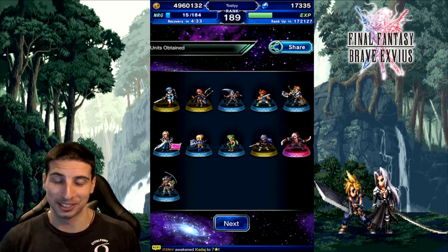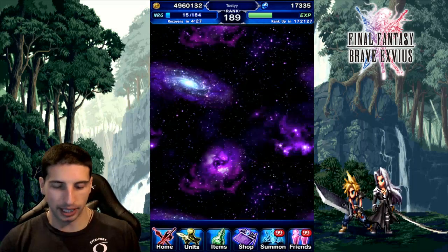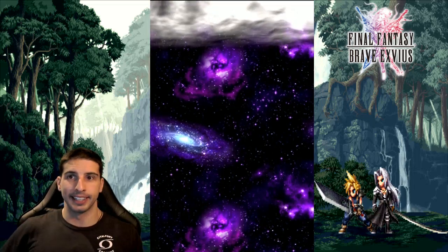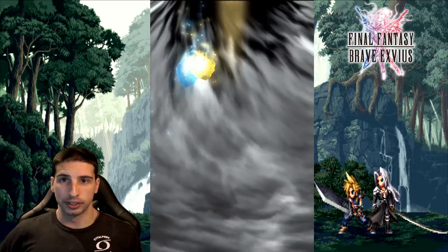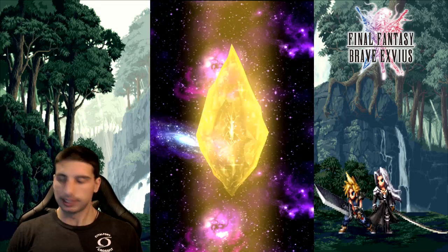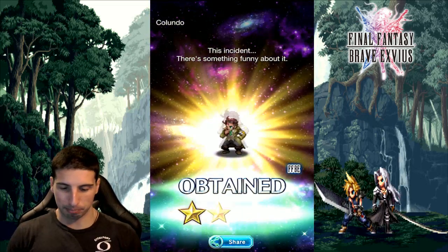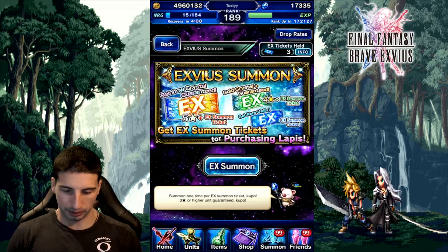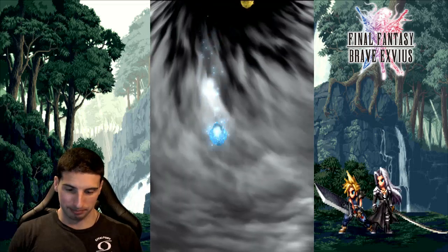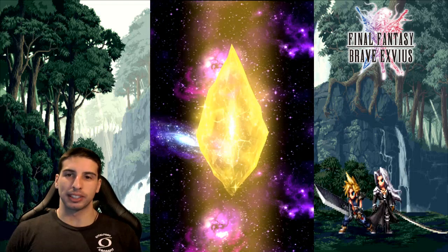That's my fifth one — seriously, I went from not having this guy to having him so many times. We got some EX tickets so we're gonna start with the four-star EX tickets right here. The goal on those EX tickets is just to get a rainbow — a random rainbow would be great. I got my Paladin Cecil, so finally I pulled that guy. He's pretty amazing — I'm glad I didn't pull him on a random 10+1.